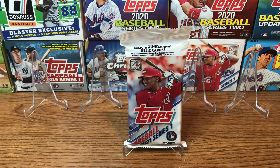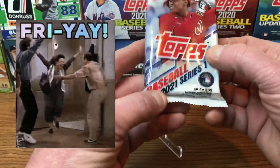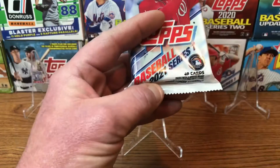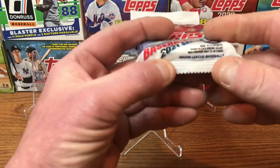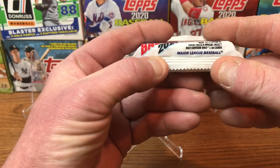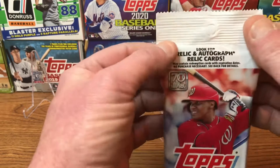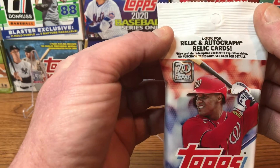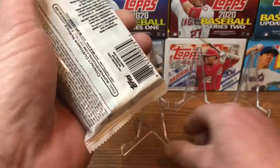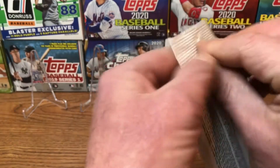Hey everyone, welcome back to another edition of Ribbon for Rookies. If it's Friday, it must be time for another Fat Pack Friday. We've got Topps 2021 Series 1, 40 cards per pack, with a special insert that may only contain 33 to 38 cards. Let's see what we can find inside this fat pack.